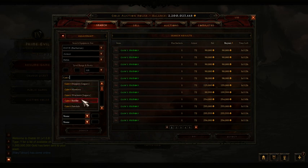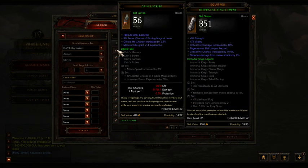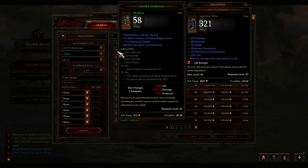The next one you're going to get is Cain's Scribe, which is the gloves. The cheapest is 119k, and again stats don't matter — it's just plain old gloves. And the next one after that will be Cain's Sandals, at 99k. As you can see at the bottom there, the 3-piece set bonus gives 10% better chance of finding magical items and Increased Bonus Experience by 30%. If you throw a Radiant Star Gem in the helm, that will give you an extra 31% experience, which is pretty good. So that's already 60%.